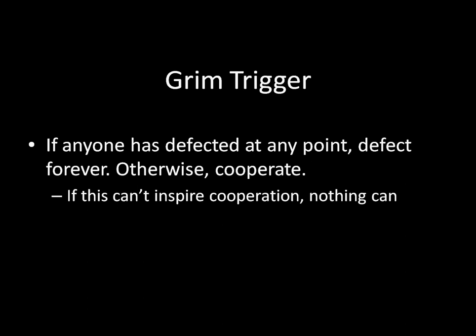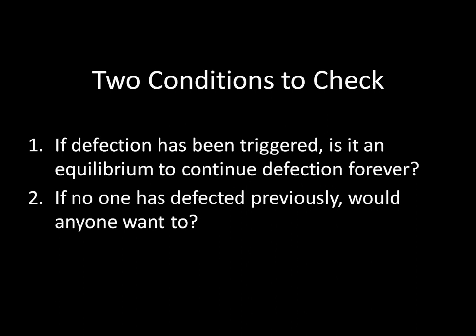To show that it works, we need to check two separate conditions. First, if a defection has been triggered previously, is it an equilibrium to continue defecting forever? Second, if no one has defected previously, would anyone want to? With two players both adopting a Grim Trigger strategy, we have two phases: a cooperation phase where no one has defected, and a defection phase where someone has previously defected and we defect forever. We need to check in both phases whether an individual would want to deviate, conditional on the other player also adopting Grim Trigger.